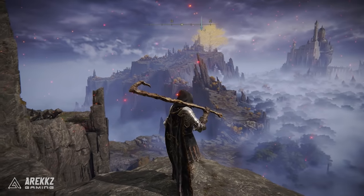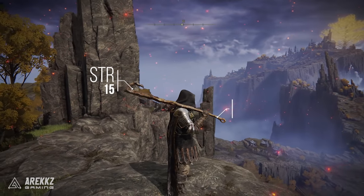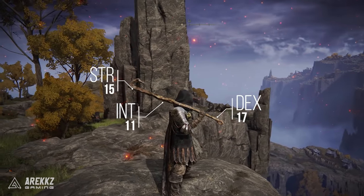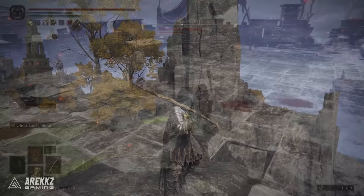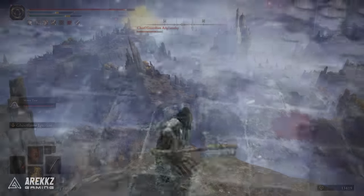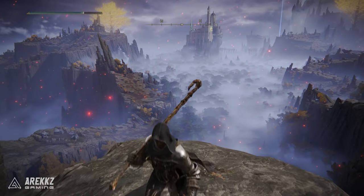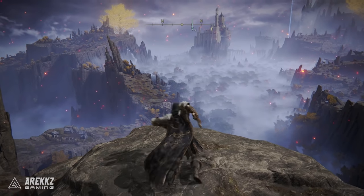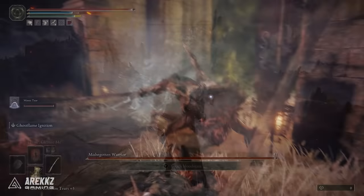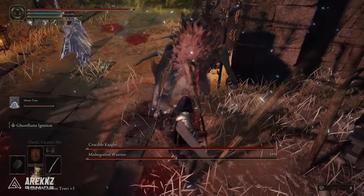So to begin with, as mentioned, this is the weapon Death's Poker. It has a requirement of 15 strength, 17 dex and 11 intellect. Of course it scales best with dex, and this weapon basically has the awesome unique weapon skill, Ghostbomb Ignition, where when you draw the weapon it creates a bubble of Ghostbomb after thrusting forward. Now it does have quite a long wind-up time, so do keep that in mind. It's also a greatsword which is slightly slower. However, the bubble in and of itself does damage over time if the enemy stands in it.